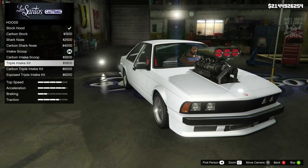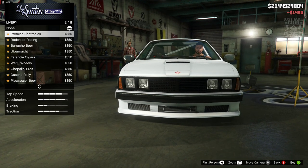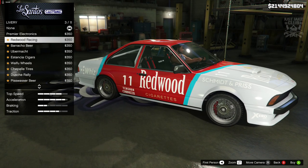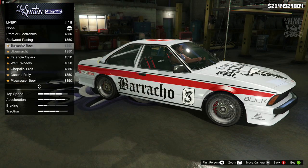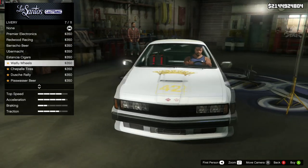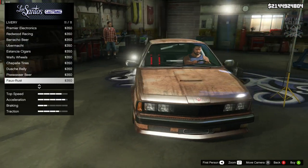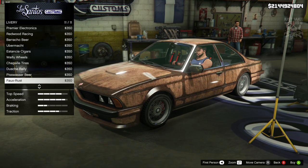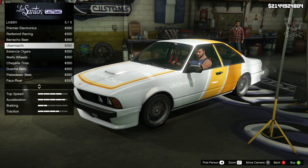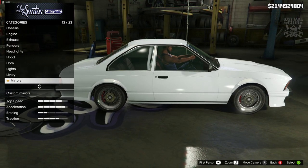Carrying on — we've got the headlights and we are going to purchase the Xenon headlights. For the livery there are loads of options, especially with these new DLC vehicles. We've got some premier electronics race liveries — quite a nice one — some more race liveries, or you can rat it out if you want a matte color. I'm not a massive fan of any of these though, so I'm going to stay clear of the liveries.